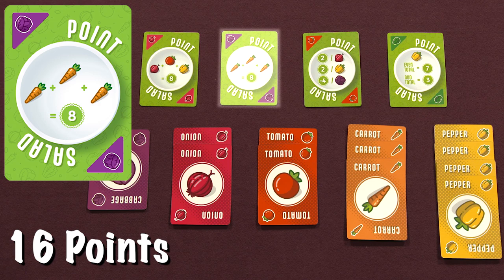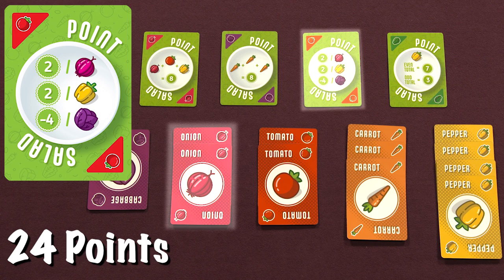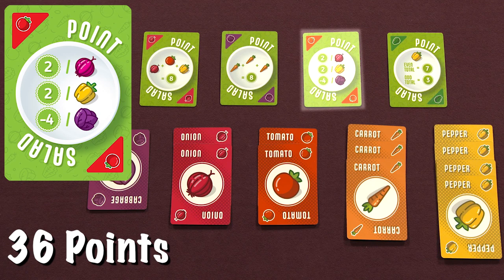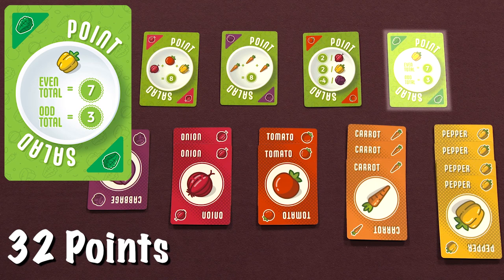The next card says each onion we get two points, for each pepper we get two points, and for each cabbage we get minus four points. So that would be four points for onions, eight points for peppers, and minus four for cabbage. And our final point condition is if we have an even number of peppers, we get seven points, and an odd number of peppers, we get three points. Looks like we get seven points.